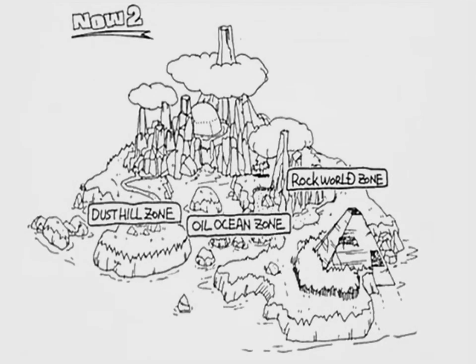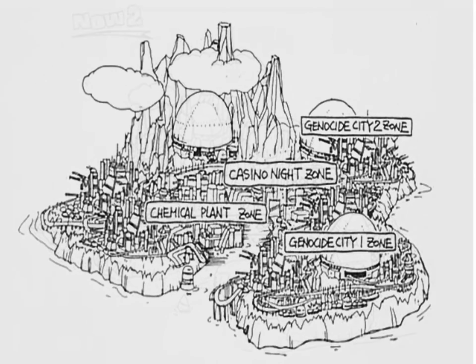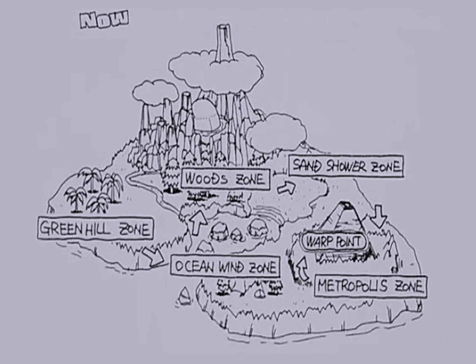Then we have the Ruined map, with Dust Hill, Oil Ocean, and another Rock World. Lastly, we have the Future map, with Casino Night, Chemical Plant, and Genocide City 1 and 2. Let's try to set an order in these maps, starting with the present map: Green Hill as 0, Ocean Wind as 1, Wood Zone as 2, Sand Shower as 3, and finally Metropolis as 4.